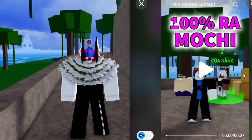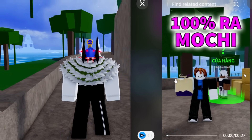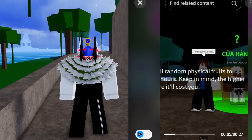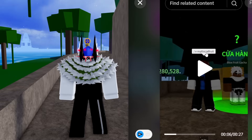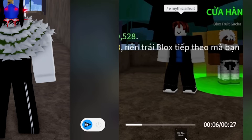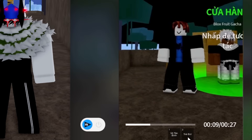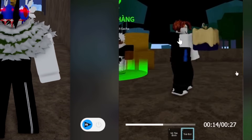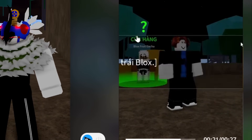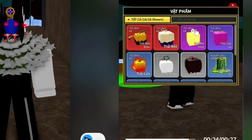Here we got a second one — 100% doe fruit. He's holding a doe fruit, so I'm guessing it's a doe fruit. He's also typing slash E mythical — wait, you guys see how he types it? He doesn't type 'mythical' normally. Maybe I have to type it like that — 'mythic IAL fruit.' I typed it wrong last time. Now pay attention to his inventory because it actually pops up. He typed it in the chat and now it literally pops up. How? And then he literally grabs a doe fruit!